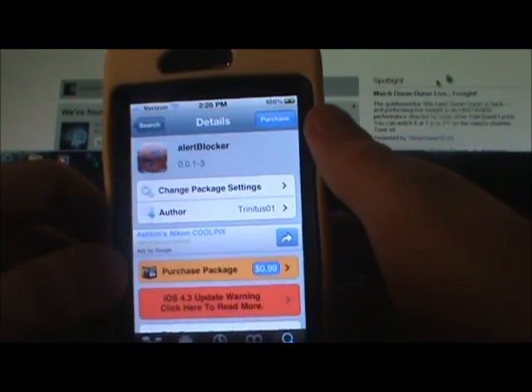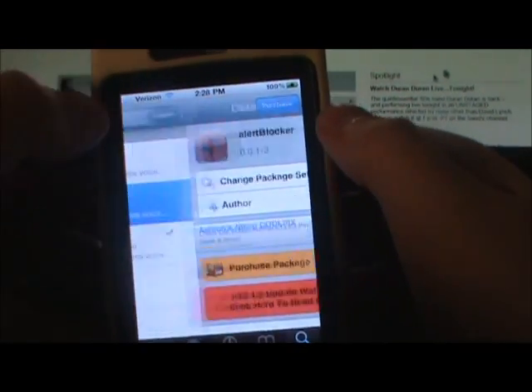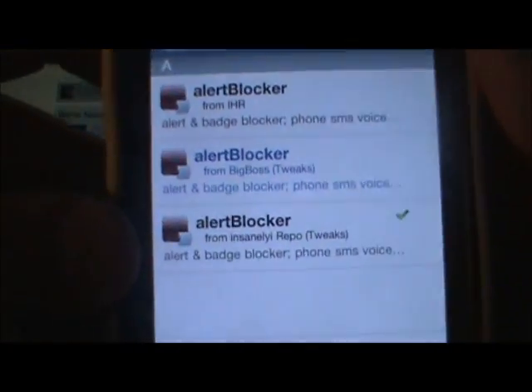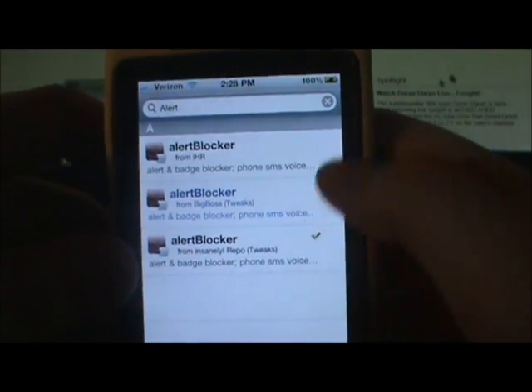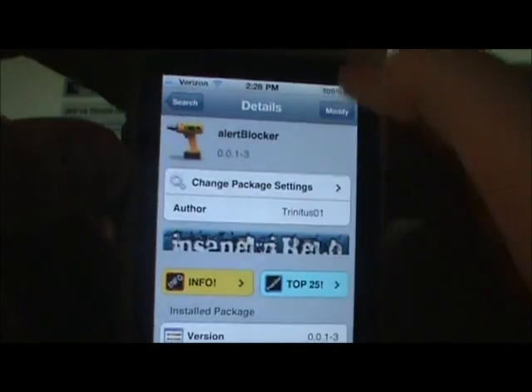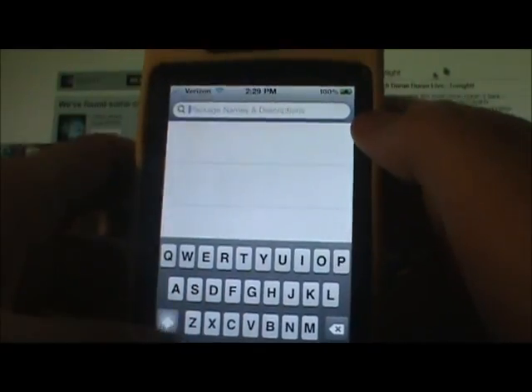It's 99 cents right there and you can go ahead and purchase it if you'd like. I used the insanelyI repo to get this for free, and that's why you see the green check there. You just click on it and install it - mine says 'modify' but it would usually say 'install'.